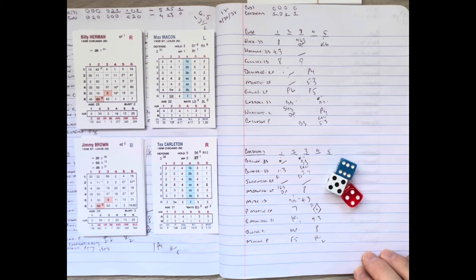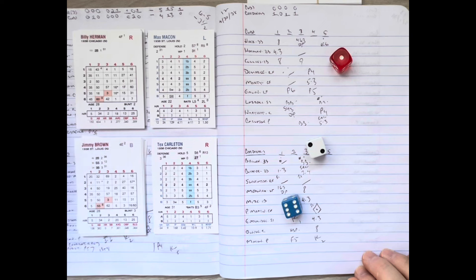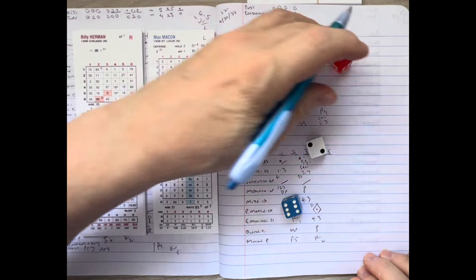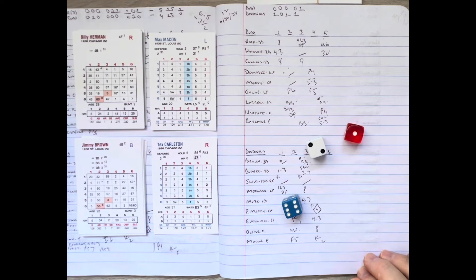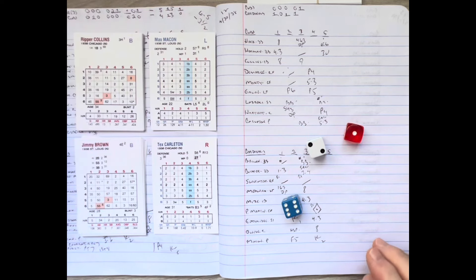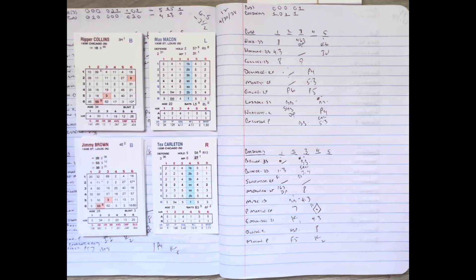Cubs manager Jolly Cholly Grimm will take it. Billy Herman comes up — Macon delivers, and it's bounced to Mize at first, who takes it unassisted for out number three. In the fifth, the Cubs get a run without the benefit of a hit. As they say — oh, those bases on balls. Bottom of the fifth coming — St. Louis 3, Chicago 1.